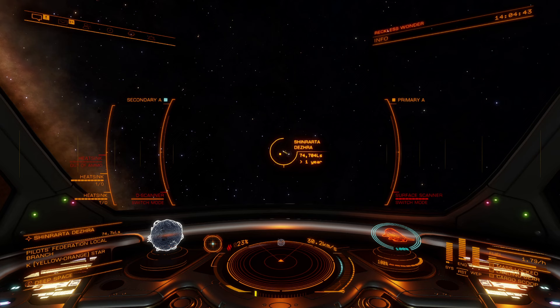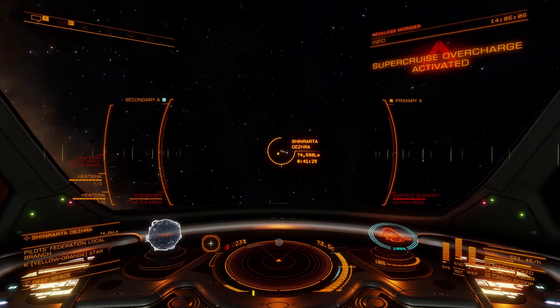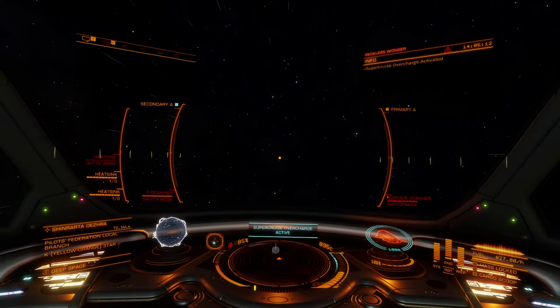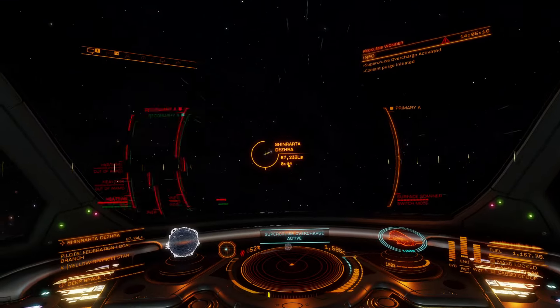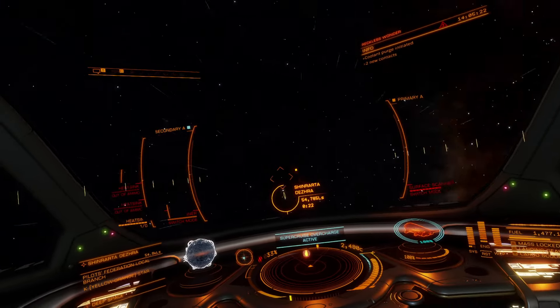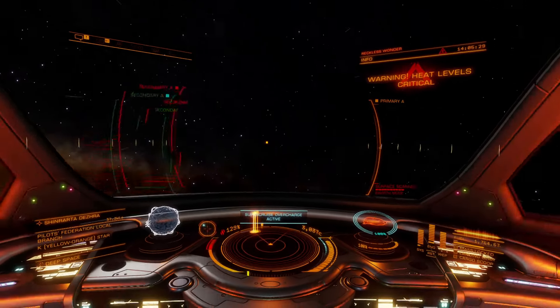Here we are in Super Cruise. Our throttle is set to zero, but what we need to do is set throttle to maximum first, and then hit the boost button. This is the same button as a boost in standard non-Super Cruise flight, but it's a toggle — hit it on, then hit it again to turn it off. Throttle max, hit the boost button — now it's activated and stays on. Watch the heat rising. We're going to have to hit a heat sink. Heat sink hit. Notice the fuel on the bottom right is flying down — we're consuming fuel like nobody's business. As the heat starts to rise again, we have to decide whether to hit a heat sink or turn off the boost. Heat sink hit.